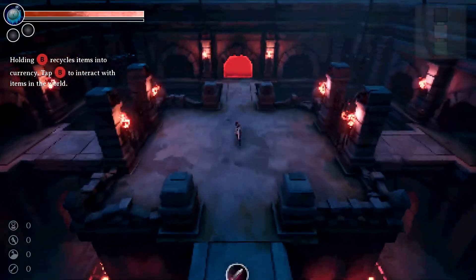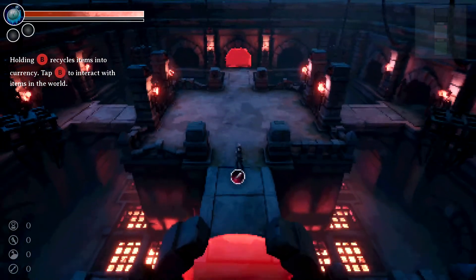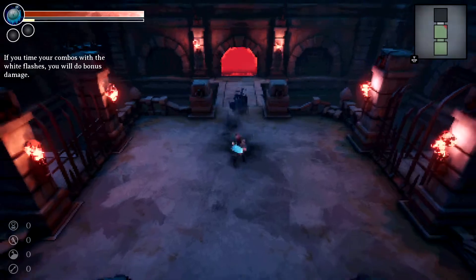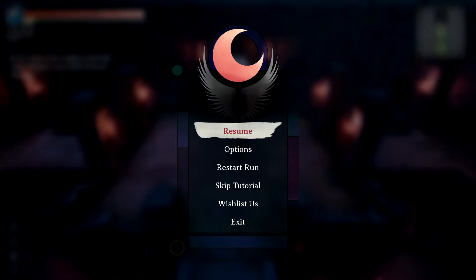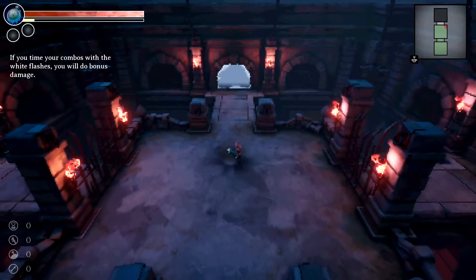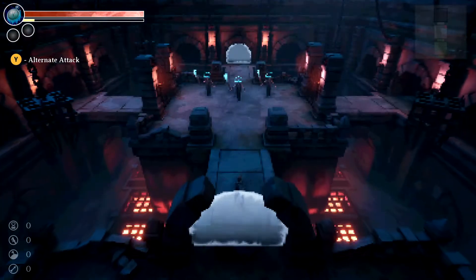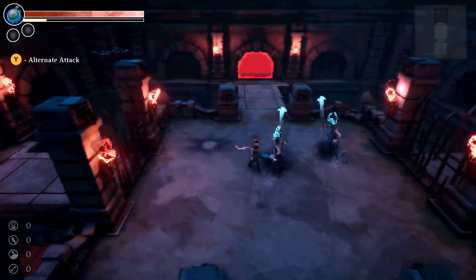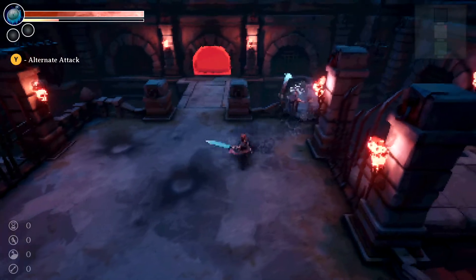Okay, so holding B recycles items into currency, and tab B to interact with items in the world. Now I can combo attack — if you time your combos with the white flashes you will do bonus damage. This game is supposed to be like a Binding of Isaac game, you can already see it with the map in the right corner. I also have an alternate attack.